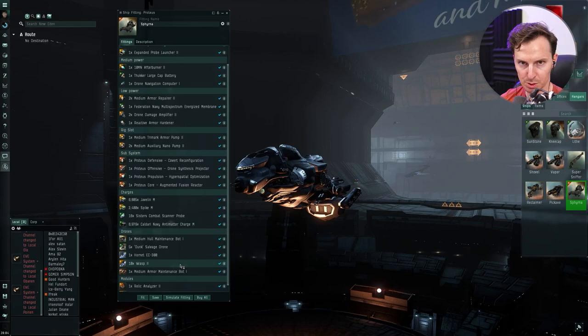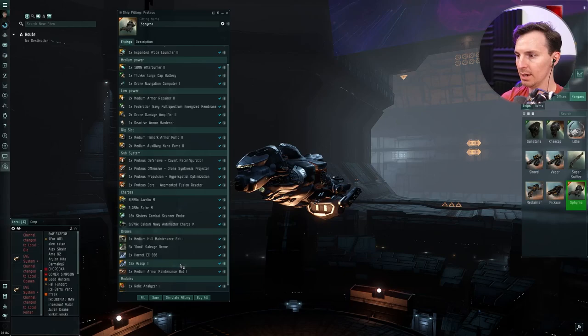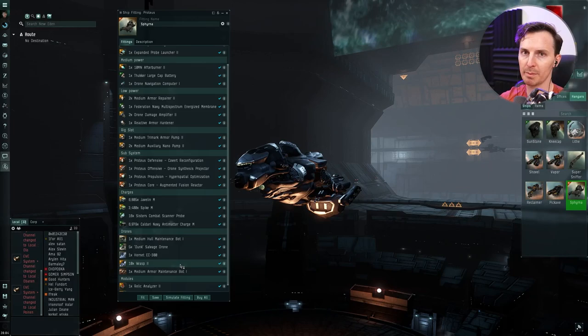For drones: you're going to use 10 Wasps because five Wasps are your standard team. Don't bring any light drones — not in wormhole space — because sleepers are going to target and shoot them down. You need heavy drones because they do more damage and they're tankier, harder for sleepers to kill. Bring 10 so that if somebody warps onto you and you have to leave a site, you can leave your full group behind and carry on with another five Wasps.